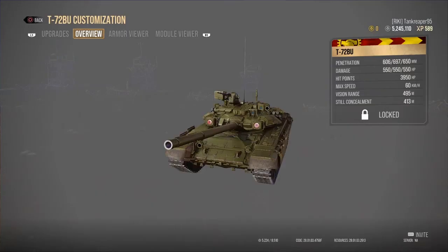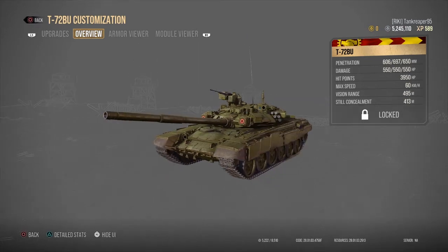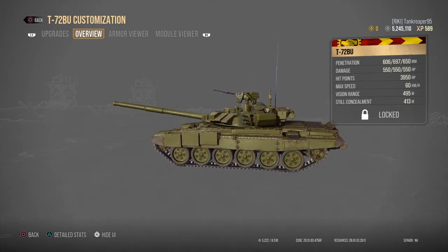The last Eastern Alliance tank is the T-72BU at ten million nine hundred thousand credits. You can tell it has those red eye sensors reminiscent of the T-90.